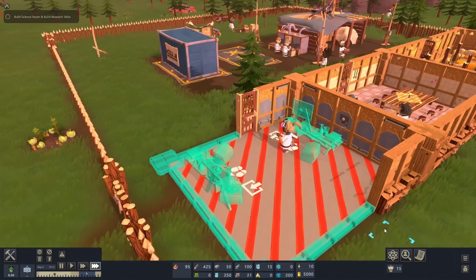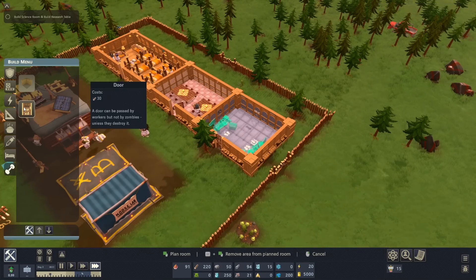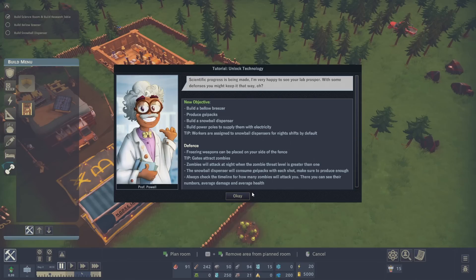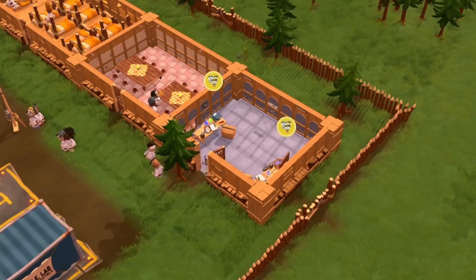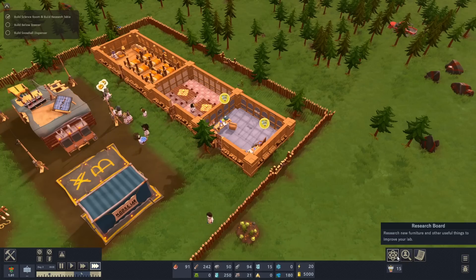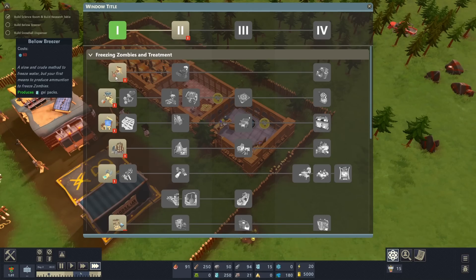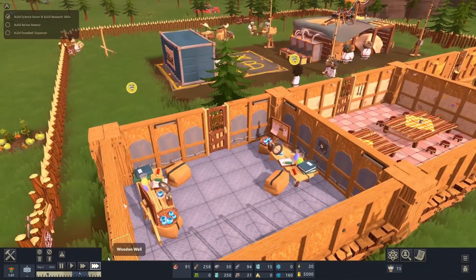I need some decorations — can I put decorations in here? I can't, there's no decorations. And there's literally nothing inside this skill training room. Build a bellow breezer, produce gel packs, build a snowball dispenser, and power poles to supply them with electricity. We have to go into the science area and actually get the bellow breezer — it requires 60 science points.